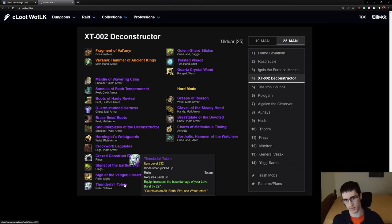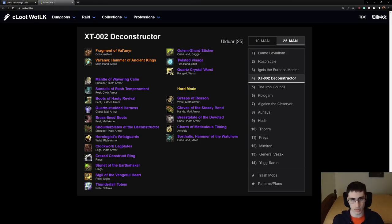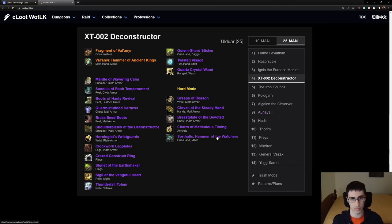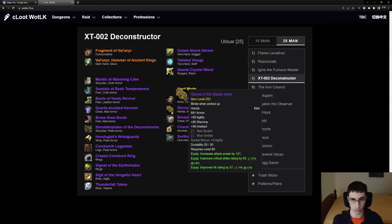The Slunderfal Totem that gives Lava Burst damage is not best in slot for Elemental. This Wand is not a bad hit option, but there's a better one from 10-man hard modes. On to the XT hard mode loot.